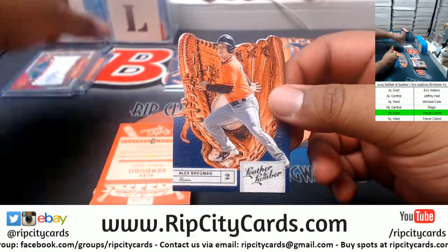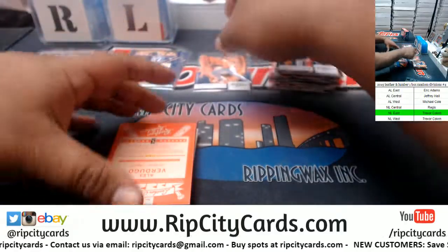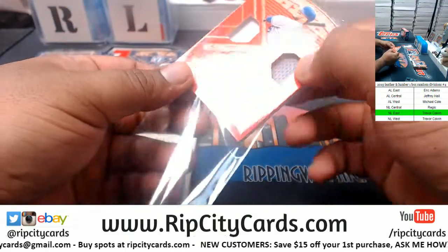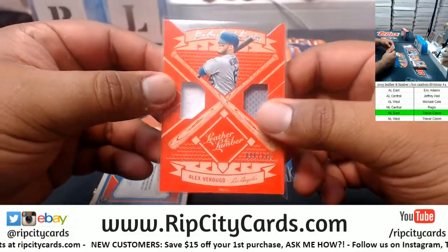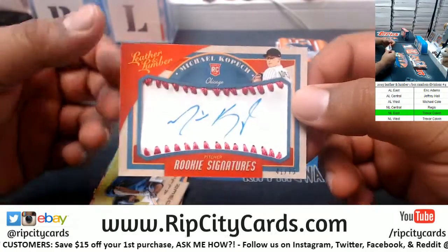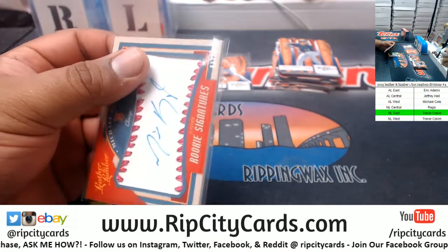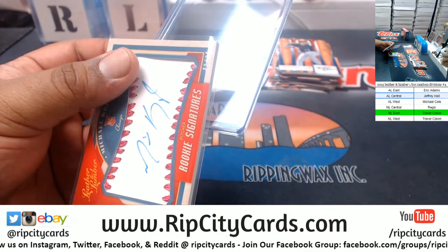That's the Bregman of the Astros to 99. And Verdugo of the Dodgers to 349 — a dual relic, pretty thick, almost didn't fit in the sleeve. And an autograph for Michael Kopech of the White Sox, numbered to 75. White Sox are AL Central, so there you go Jeffrey — you get a hit!